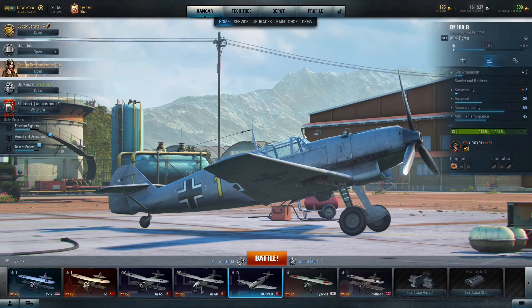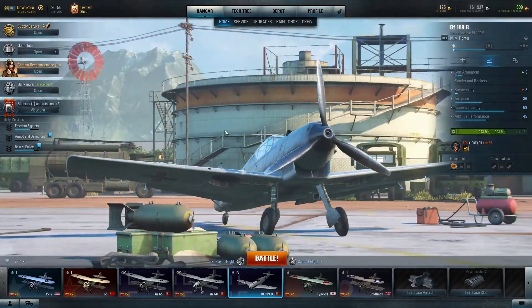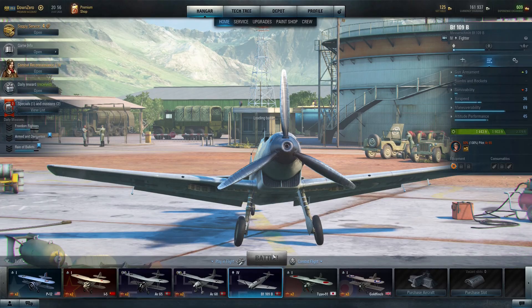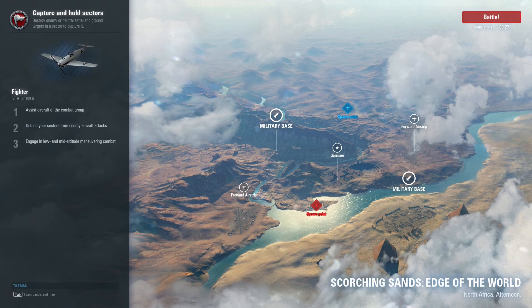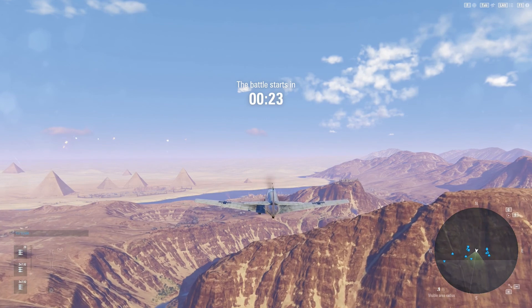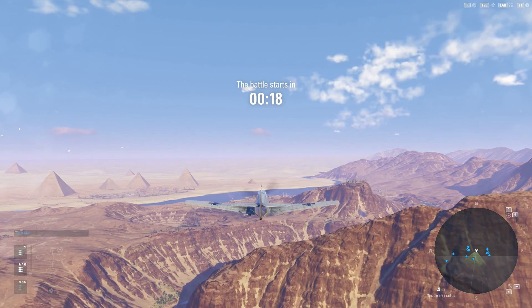All right, so let's go back to the hangar. We're going to take off right here. Let's go ahead and jump into a battle, see how we do. Approaching the area of combat operations. Be ready. We're getting ready to go in here. The battle is going to start in about 27 seconds.